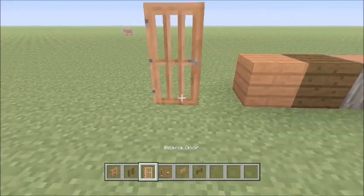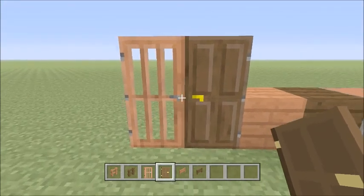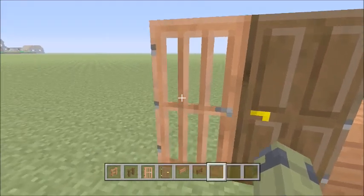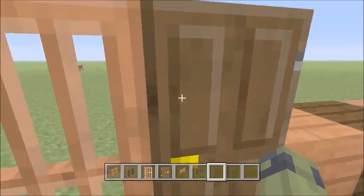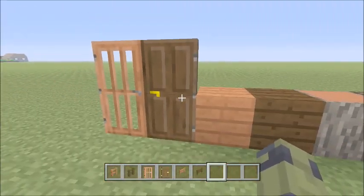Let's look at the acacia door and the dark oak door. The acacia wood one is kind of weird looking, because it kind of looks like a prison bar door. I really like the dark oak door because it has a 3D look to it, and it also looks like a big Hershey's chocolate bar — which I like.